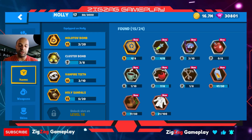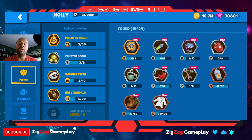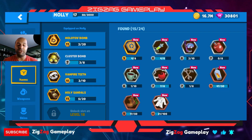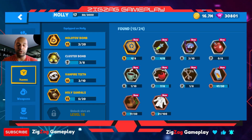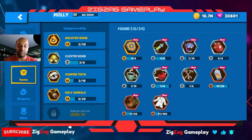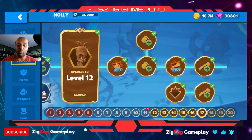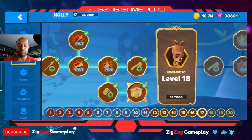For items, we've got the Molotov bomb and cluster bombs because she's a hopper — she jumps around, throws stuff, and gets out of the way, since she doesn't have tools to fight up close. We also have vampire teeth, cluster bomb, and holy sandals, which she definitely needs because of how slow she is.